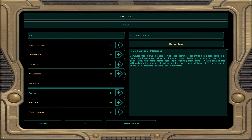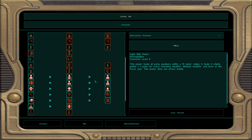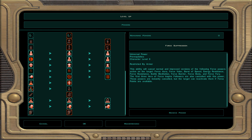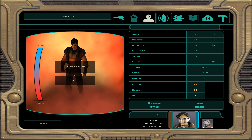At character level 45, dark Jedi sentinel 26: demolition, awareness, and security. For force powers we take force suppression — removes tier one and tier two force powers from enemies. By the time they need to rebuff, they'll be dead.